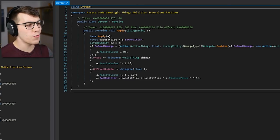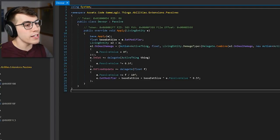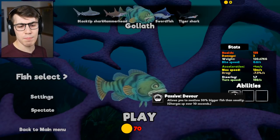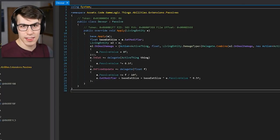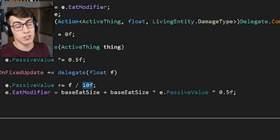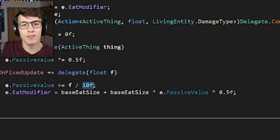What you're seeing right here is the code for the devour ability in this game. I think it was first released with the Goliath fish — there are a couple more that have it now. If you look at Goliath's abilities in the game, it will say passive devour: allows you to swallow 50% bigger fish than usual, charges up over 10 seconds. That's exactly what you're going to find on lines 24 and 25. It says 10F — I think that's the 10 seconds. On the next line, it says eat modifier equals base eat size plus base eat size times the passive value times 0.5. So if your passive value is 100%, that's times 0.5. So you've got your base eat size and then another half — that's why you can swallow fish that are up to 50% bigger.